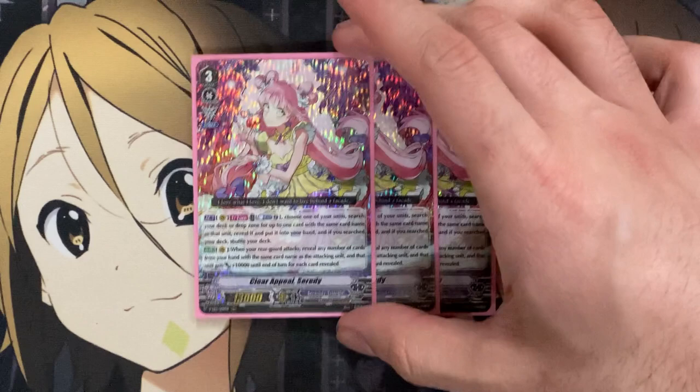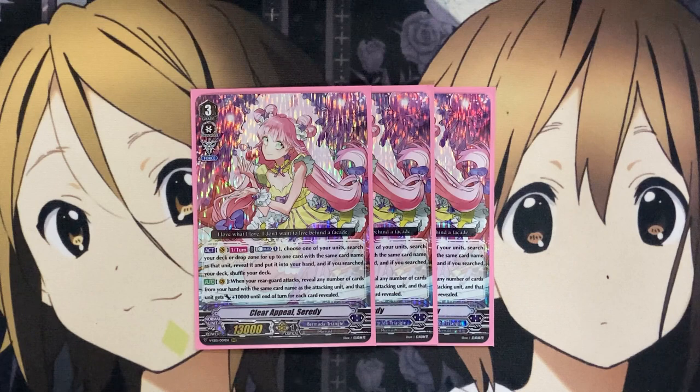For the main Grade 3 units, I'm running 3 Clear Appeal Serity. This card can always be bumped up to 4 by adjusting your numbers for the next Grade 3 we run in the deck, or even dropping some of your Grade 2s down to lower numbers for a fourth copy. But it's your main go-to Vanguard circle unit. On Vanguard circle, once per turn, you counter-blast one, choose one of your units, search your deck or drop zone for up to one card with the same card name as that unit, reveal it, put it into your hand, and if you search your deck, shuffle your deck. And on Vanguard, when your rear guard attacks, you can reveal any number of cards from your hand with the same card name as the attacking unit, and it gets plus 10,000 power until the end of the turn for each card revealed.